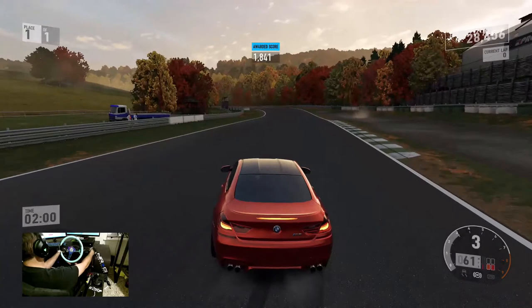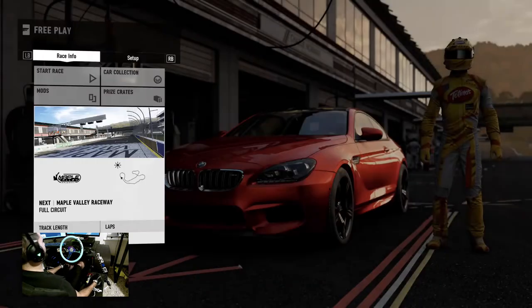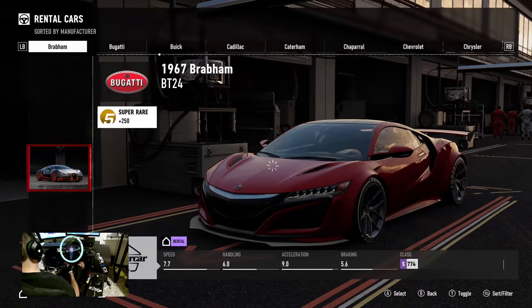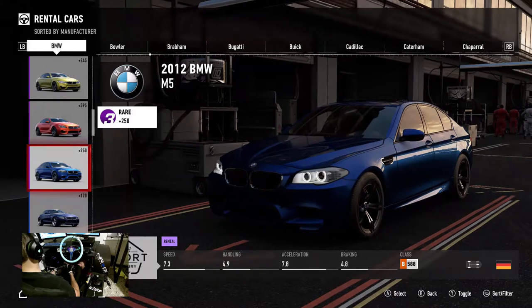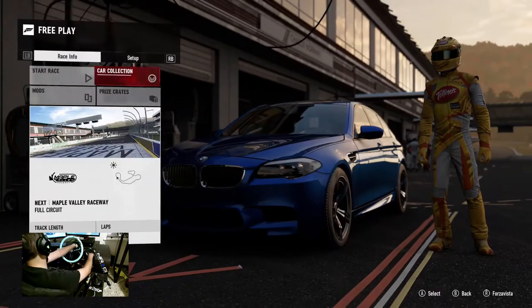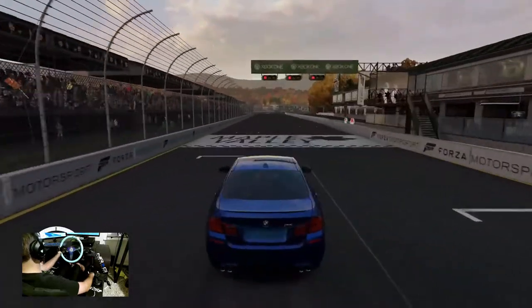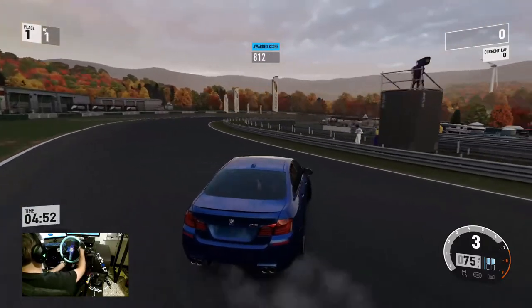We're going to switch cars up now. Get another car out here — I think we're going to try that big drift taxi, the M5. If this thing drifts nice too like this M6, we're probably going to be building a drift taxi. Big old yellow and black BMW M5. Our next car on the chopping block is the 2012 BMW M5. I want race cars — there we go. Here we go, BMW M5, let's throw it in.